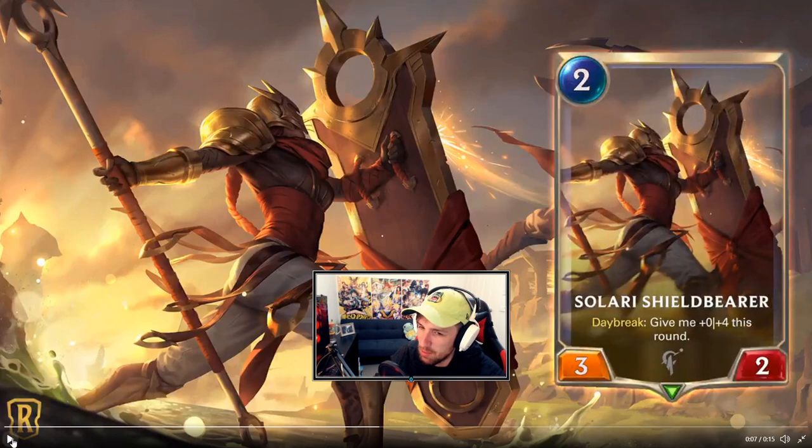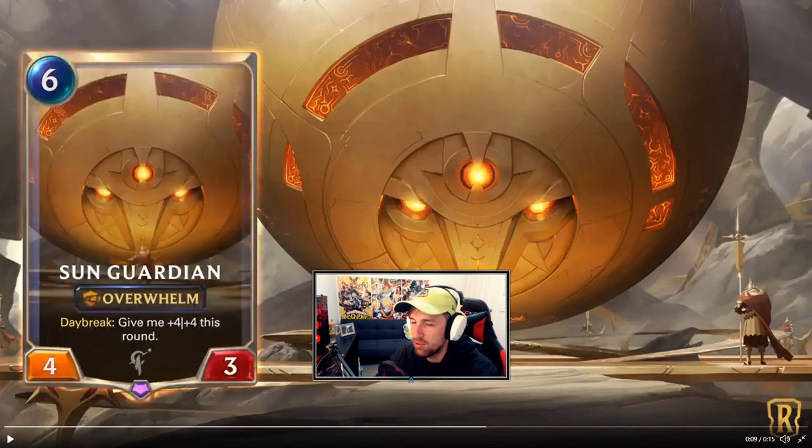Daybreak is a solid keyword — already seems kind of a lot stronger than Nightfall for general purposes. Sun Guardian: six mana, four three with Overwhelm. If you Daybreak this out, you gain plus four plus four this round, so it's like some sort of finisher in an aggro Daybreak deck that wants to play a six mana card with an eight stat Overwhelm unit. Kind of interesting.